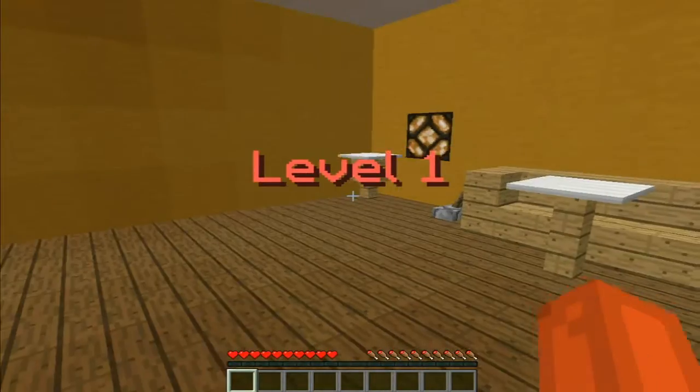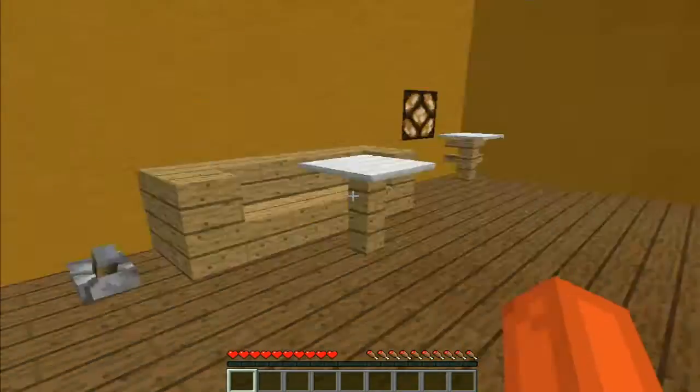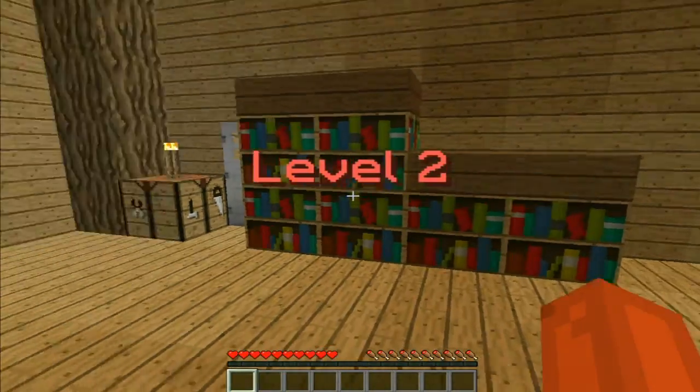Level 1. Okay, we're in a room. I'm going to pull the lever — it opens the door. Can we just go in? Oh, that was easy.